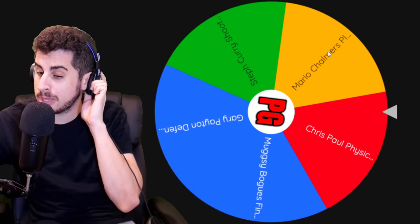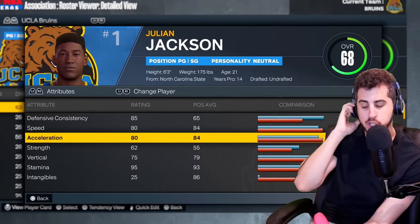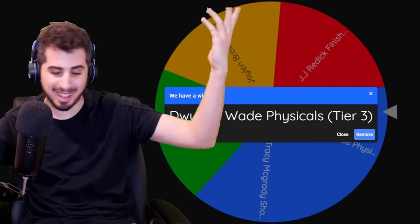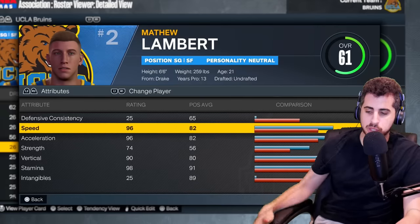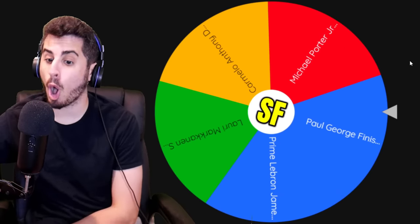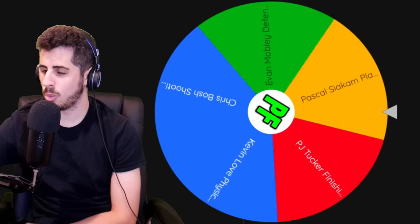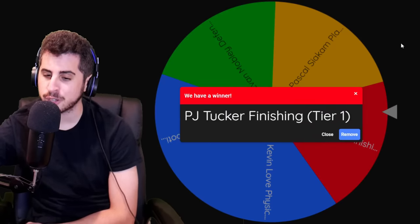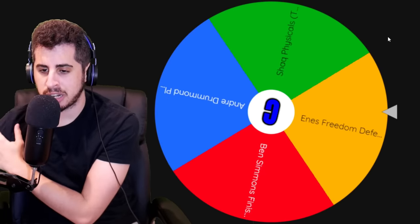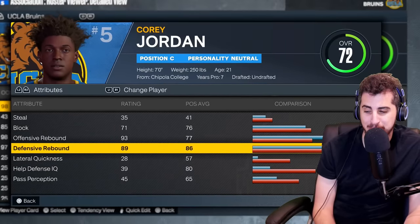Getting our post-game upgrades: point guard gets current Chris Paul's physicals — better than 25 speed at least. Shooting guard gets Dwyane Wade athleticism — called the flash for a reason — now 96 speed in acceleration. Small forward gets Paul George's finishing — almost a 70 overall — eight finishing badges. Power forward gets PJ Tucker's finishing — pretty elite. Center gets Enes Freedom's defense — terrible defense ratings but some good rebounding.